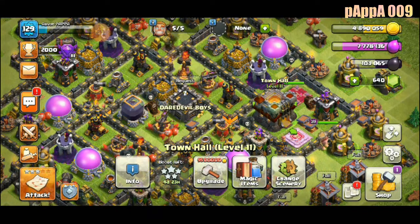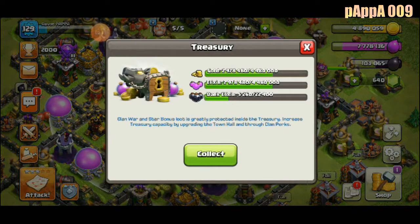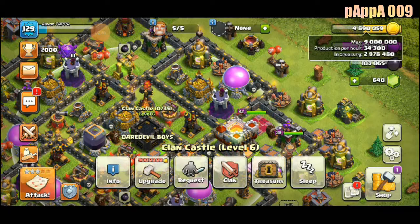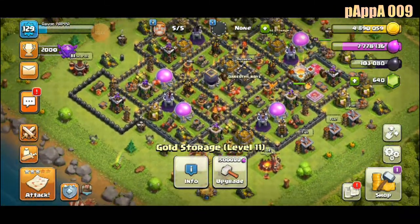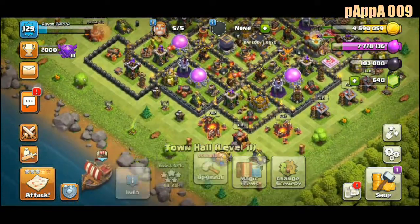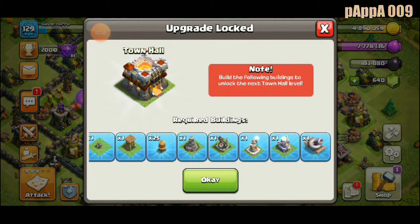I stopped so I decided to upgrade the Town Hall first. The capacity is 9,000 and this needs 9,050. I have to upgrade this one first, then the capacity will increase. We have lots of treasures. Our target is to upgrade the Town Hall from 11 to 12.